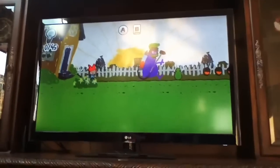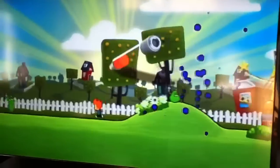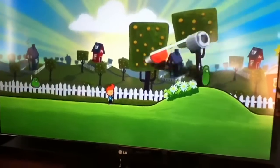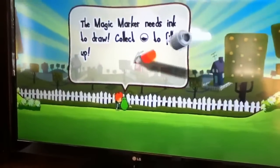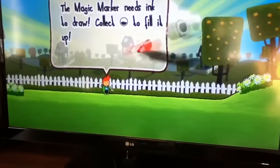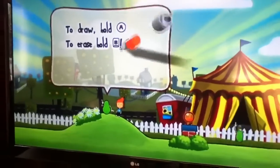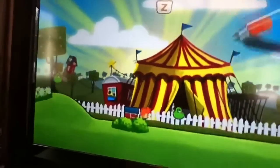So this is for the Wii. It shows you what to do at the top of the game — it sometimes shows you what to do when you first start. It tells me to hit A and B to start. As you can see, the marker is controlled with the Wii Remote. These guys over here tell you that the magic marker needs to draw and collect the little orbs to fill it up. Then there's more of them — it tells you the instructions. You hit Z to jump. It'll tell you all the controls and what you need to do.